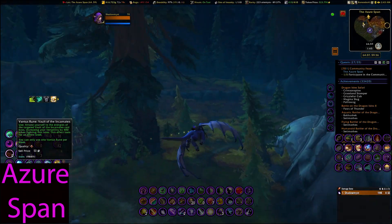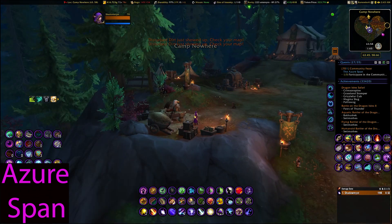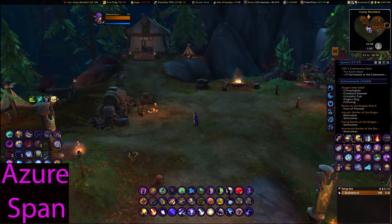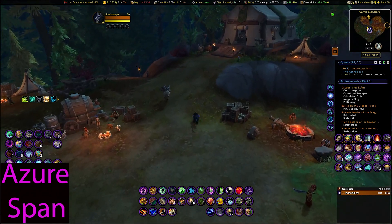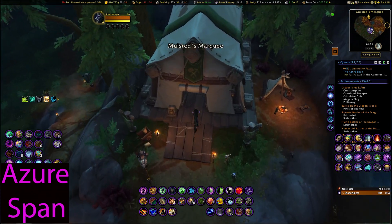Your final place is Camp Nowhere at 62, 57. This was super easy — every single destination had a flight path to it.